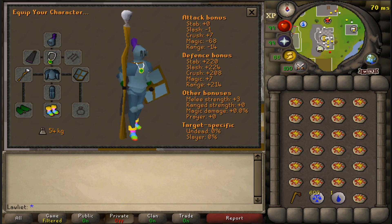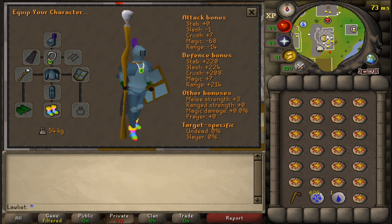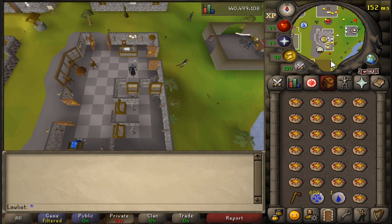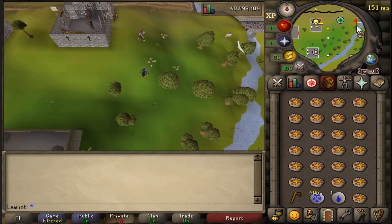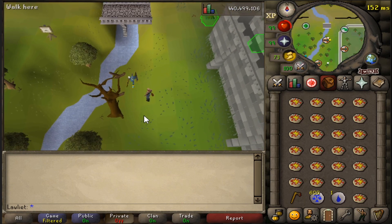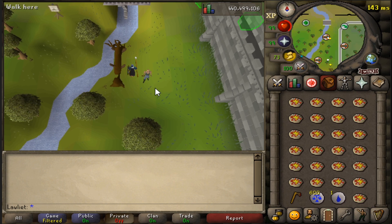As for the inventory, I am taking anchovy pizzas — you can eat these quickly and they provide the most healing per inventory slot, so they are the best choice. I also have law runes and one water rune in case I need to teleport out below 20 wilderness quickly. I'm also bringing a bronze axe to get to the area via the canoeing system starting from Edgeville.